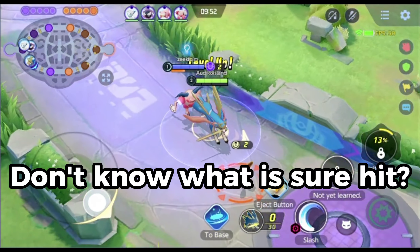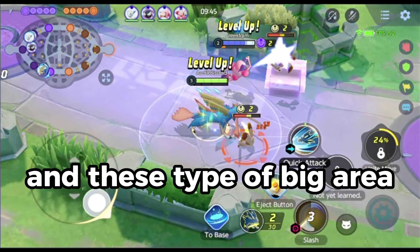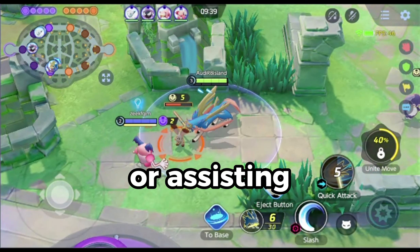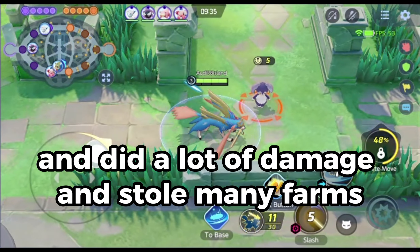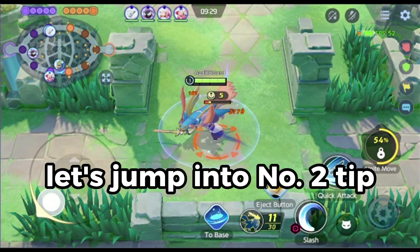Don't know what Sure Hit is? In this clip you see I've chosen Slash of Zacian at level 1, and that special attack has a big area. These types of big area special attacks are great for leveling up faster and stealing kills or assisting. As you can see with Zacian, I used Sure Hit and did a lot of damage and stole many farms. This is how it works and I hope it helps!